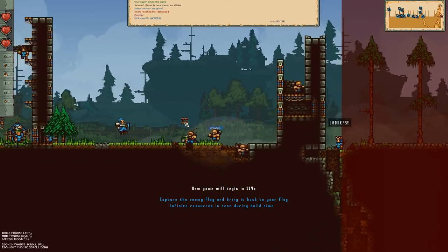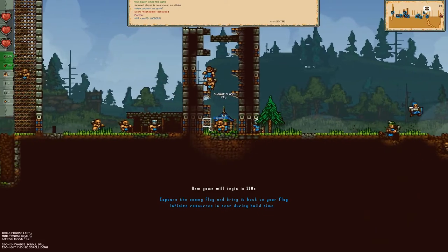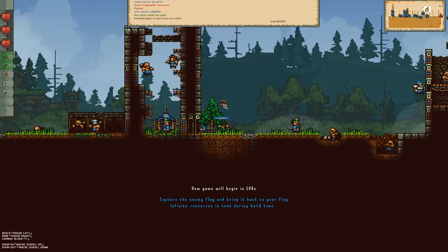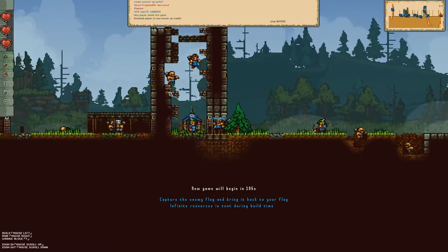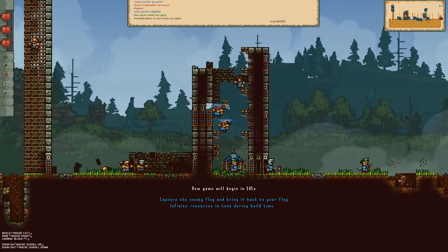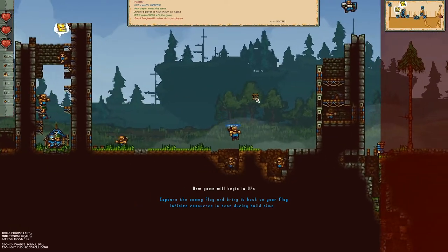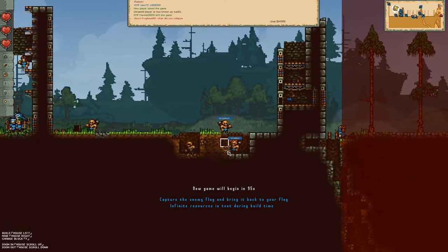I've got 115 more seconds of free resources. Just got my resources refilled — yeah, this team's doing pretty good. I had to quit two games before this because the team just wasn't building any sort of defenses in any coherent way. These guys are obviously working on spike pits down here.